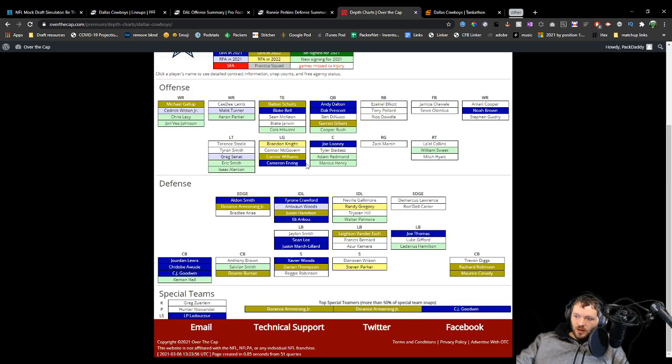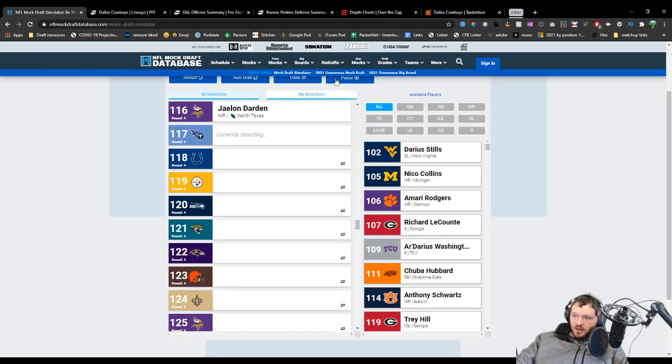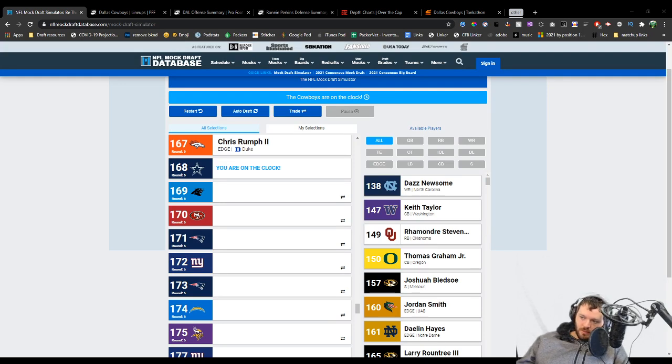So we went and satisfied several needs. If you look here, we got a defensive lineman, an edge rusher, and a corner — on top of obviously getting a tackle who's going to be the tackle of the future, at least at some point if not immediately. We'll have to see exactly how that pans out. Since I don't have any other picks for this year, I wanted to just let it run out and see exactly who's available. I'm kind of leaning interior offensive line to be able to help out — the offensive line still needs a little bit more work.